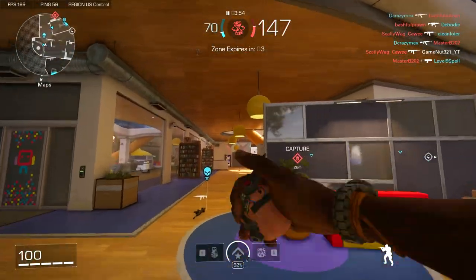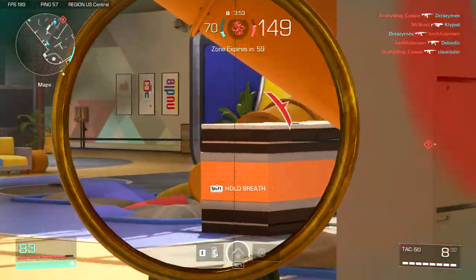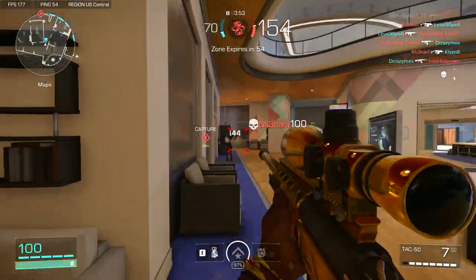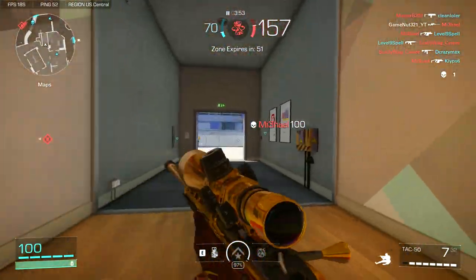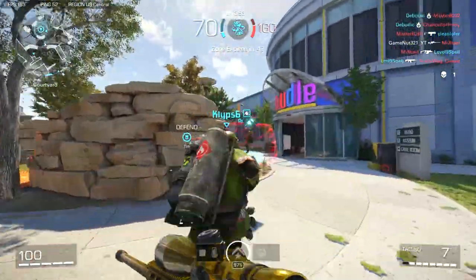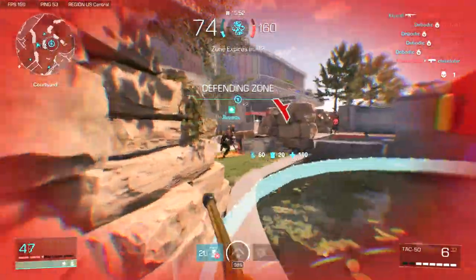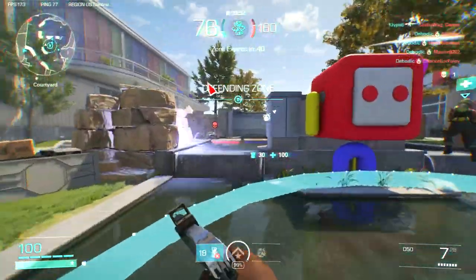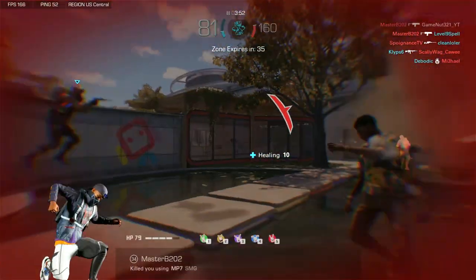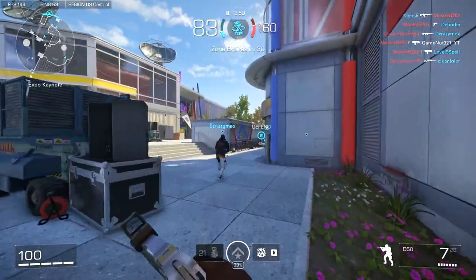You can tell the spawns are much better in X-Defiant than Call of Duty. I don't know if that has to do with the EOMM in Call of Duty where they manipulate where you spawn just to make the enemy team get a free kill off of you — like, oh, this guy is doing really good, let's spawn him next to the enemy just to balance out his KD. It's so artificial how Call of Duty does their spawns and matchmaking. Skill-based matchmaking should not be in the casual playlist — it should only stay in the ranked modes.